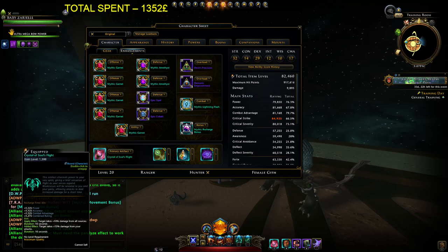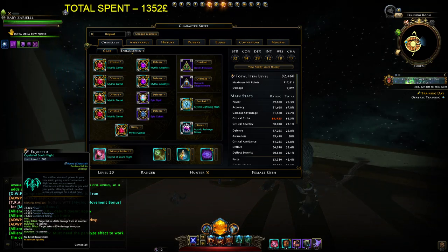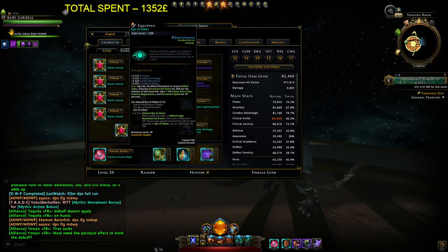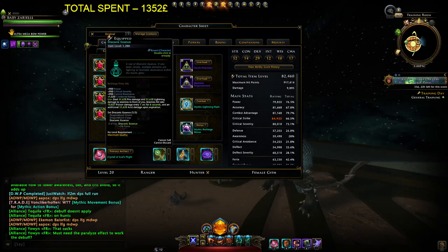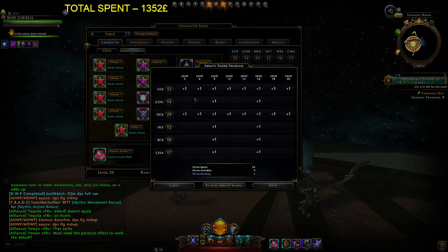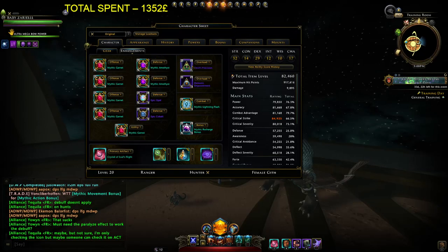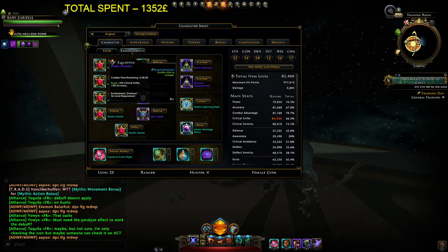I'm using two artifacts. For DPS single target, Soul Freestyle is just best in slot because it gives you a lot of damage on single target. I have another 1500 item level artifact, so I need just one more artifact with high item level and some offensive style, but that's for the future. No big deal.